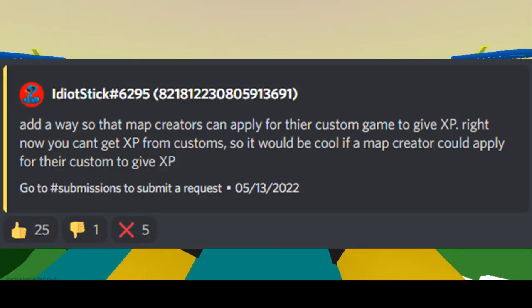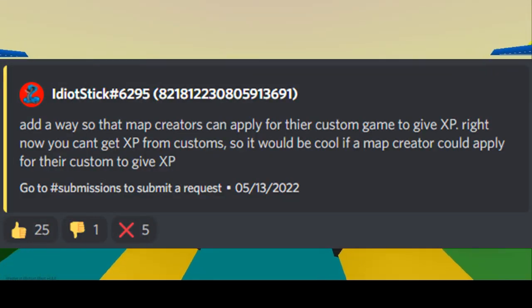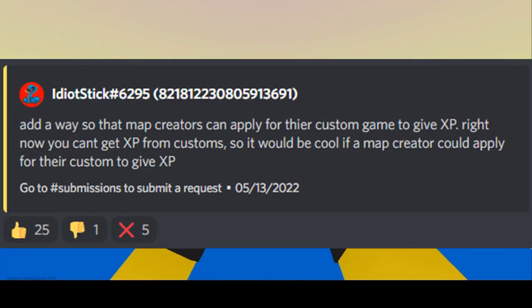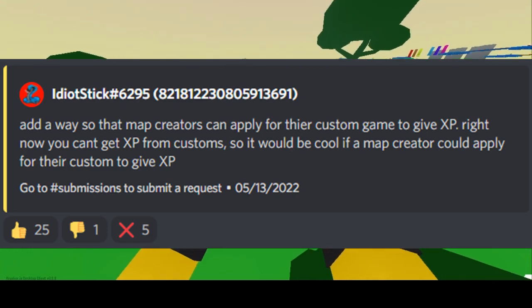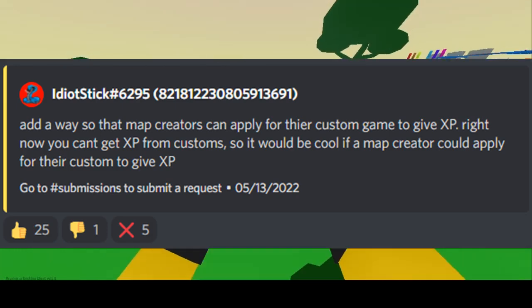IdiotStick says: add a way so that map creators can apply for their custom game to give XP. Right now you can't get XP from customs, so it'd be cool if a map creator could apply to give their custom game XP.